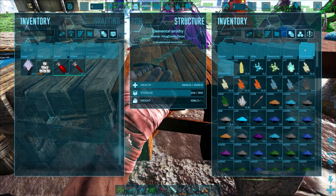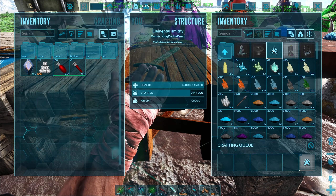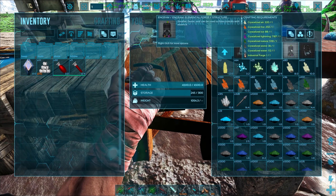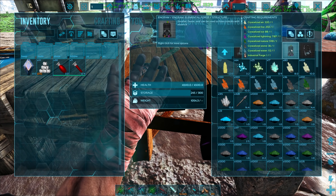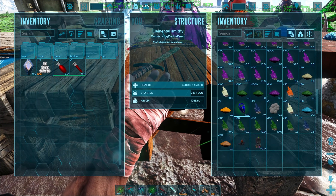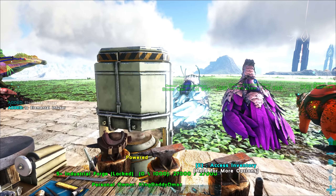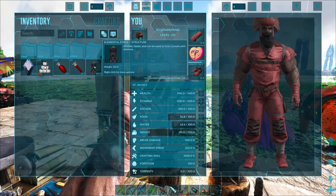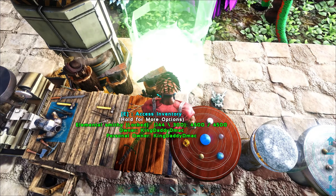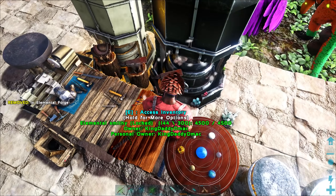Let's go ahead and get these going. We can now do the elemental infuser — I'm hoping this is what we need, I'll talk about it more in a second. People were also telling me I should get the elemental forge; it can make all these different crystals. I also made another industrial forge because that's in the crafting recipe. Let's get this guy set down right next to the other forge.